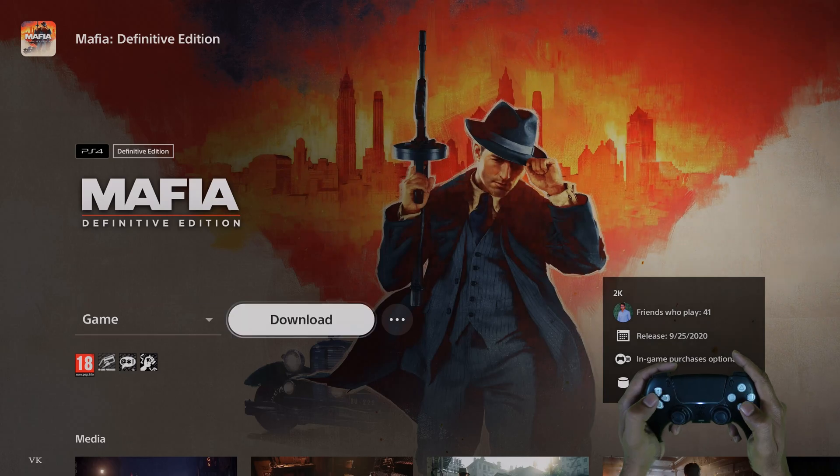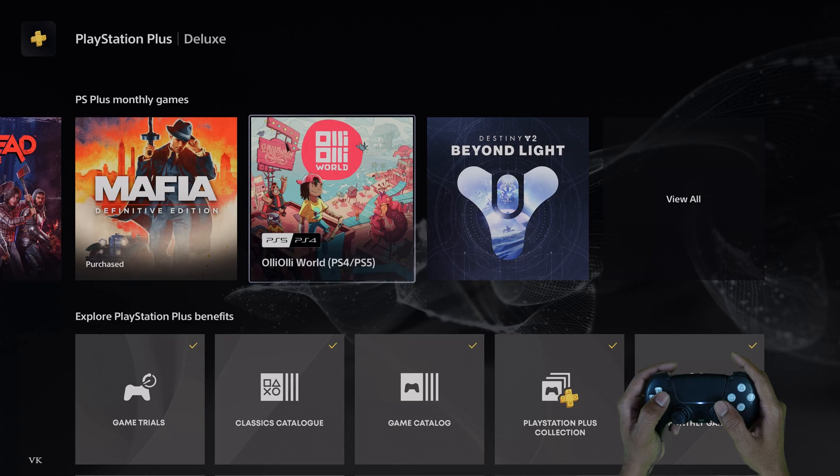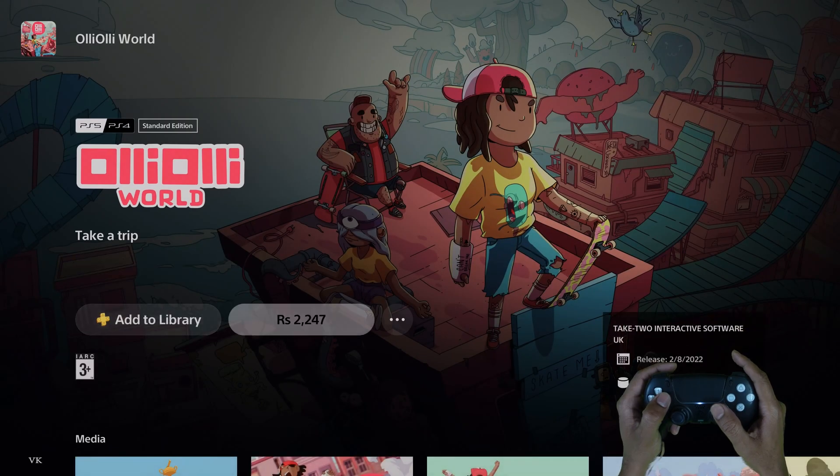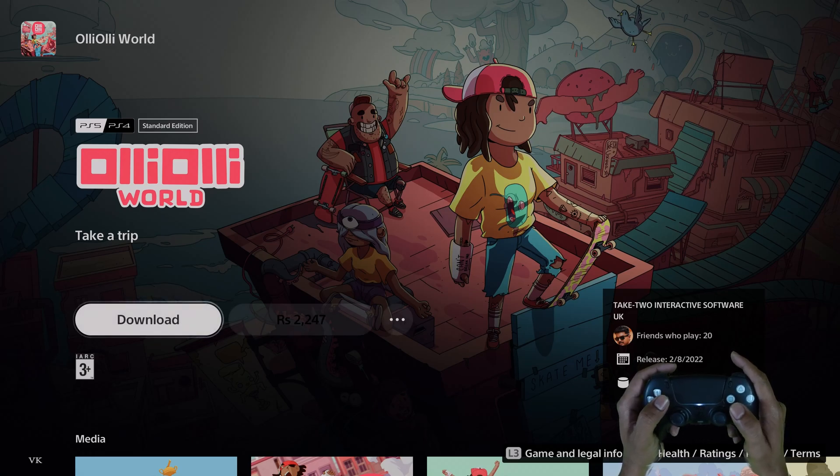Super cool, you can download it. The next one is Holy World — this is for PS5 and PS4. I'm going to add it to library. Whether I'm going to play it or not, I'll just add it to my library. Whenever needed, I'll be able to download it.